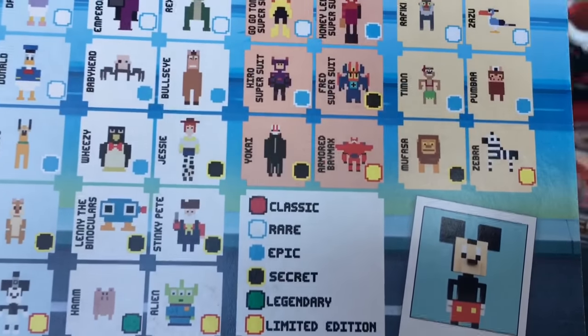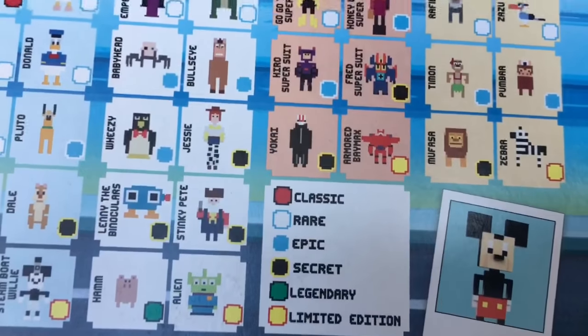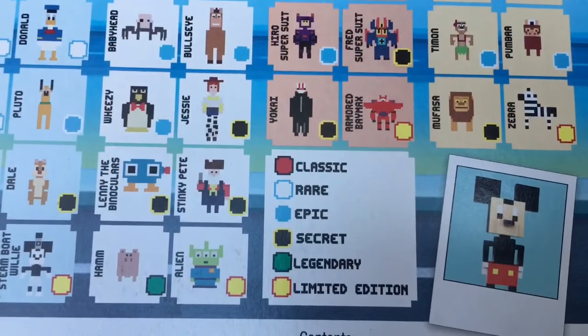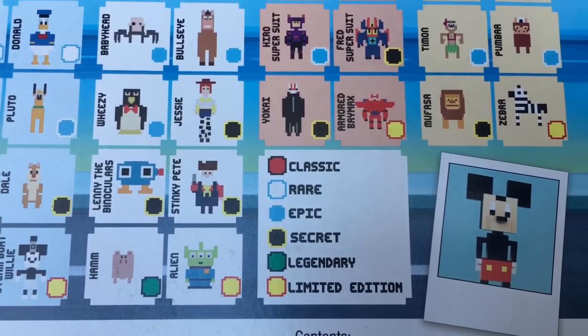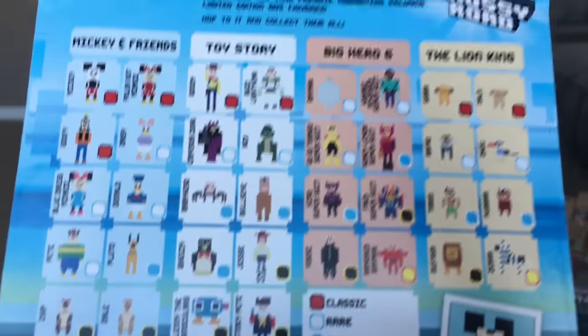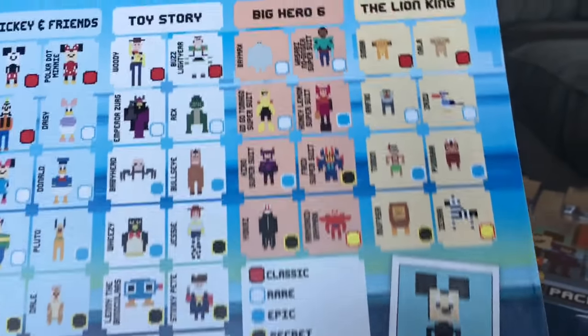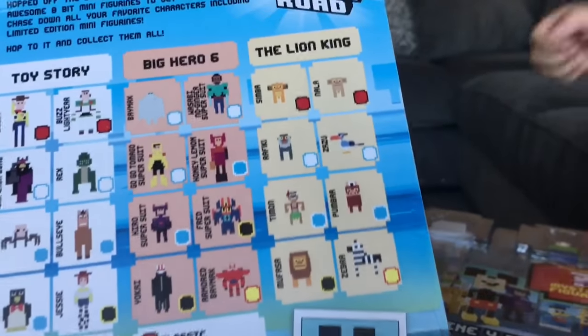As you can see, the red ones are classic, white are rare, baby blue are epic, black are secret, green are legendary, and yellow are limited edition. I think we mostly got classic ones.